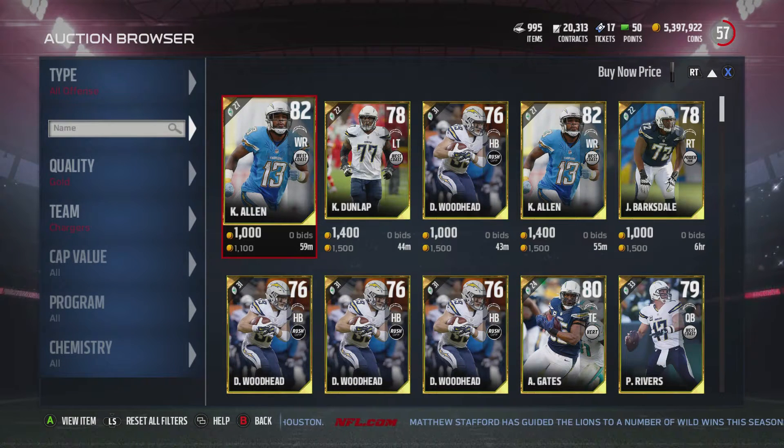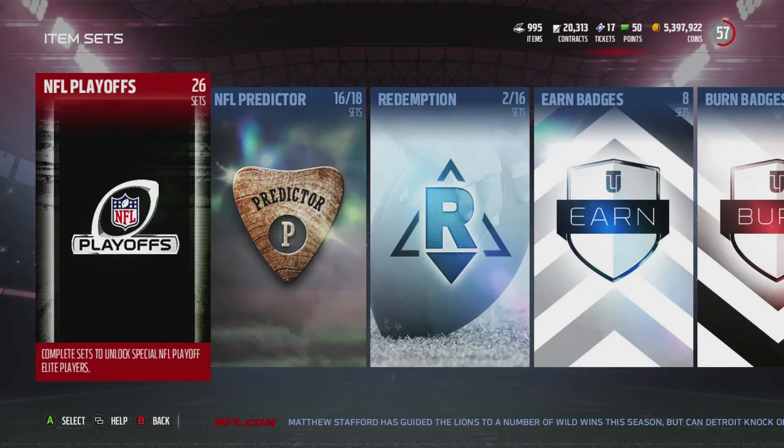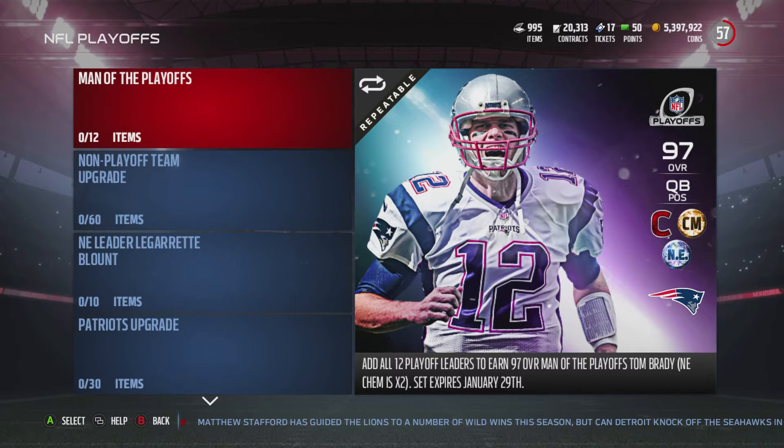What you're going to want to do is wait. Looking at the sets and going to playoffs, it says these expire on the 29th. So I'm guessing that means the team of the year comes out on the 30th — that's my assumption, since the next promo would be team of the year. I'm also thinking Superbowl, but the Super Bowl is on the second of February, so who knows. Maybe they'll only do a Super Bowl promo for the day of the Super Bowl. But what we do know is the market's crashed right now. Do not sell your team. Wait until the market goes back up — that's when I recommend selling your team, because then it's going to go right back down for team of the year.